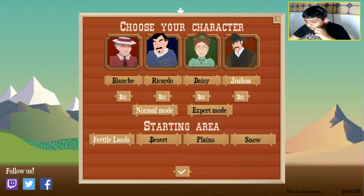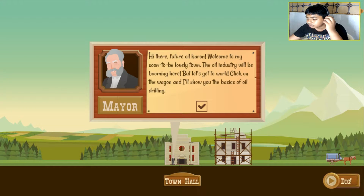Joshua! So what are these things? Fertile land, desert plains, snow maybe? Fertile land might be for beginners or something like that. Just a second, it's time to slow down.